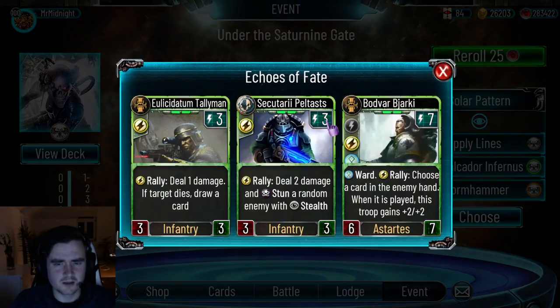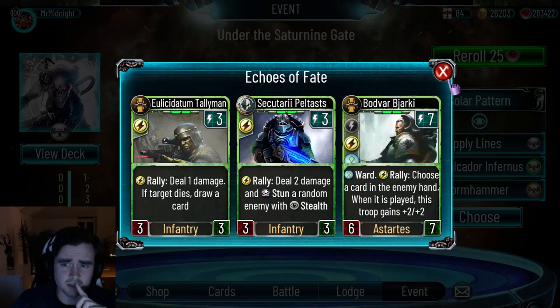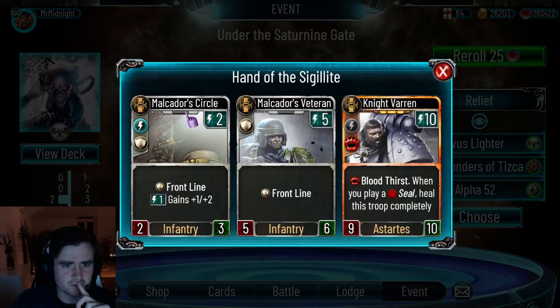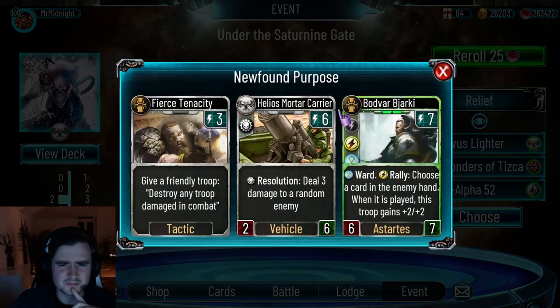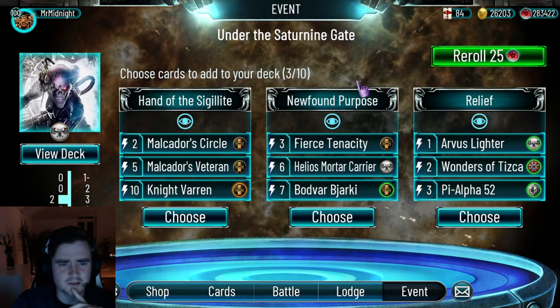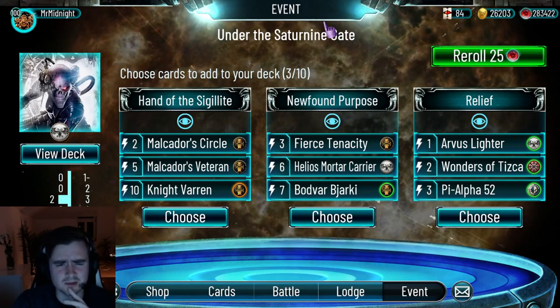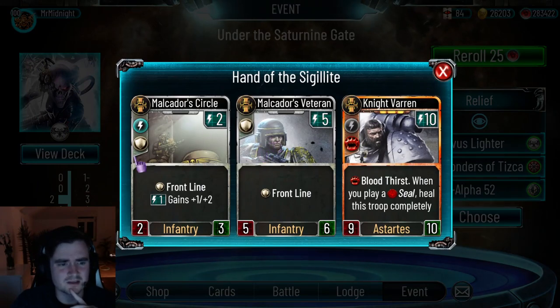What do we have here? Heltas — they kill enemy Machin, so very good card. This is also a very good card. Probably Bjarke — also insane. This is an easy pick. Next pack: Makado Circle. I'm not gonna pick Knight Warren, because if the enemy has a Machin and it turns into death, I'm basically dead. There's also Makado Circle as a counter to Abaddon. Mortar Carrier — this card is weird. Another Bjarke. As usual, I don't want to roll too much; I want to make this accessible to folks who don't have many gems.